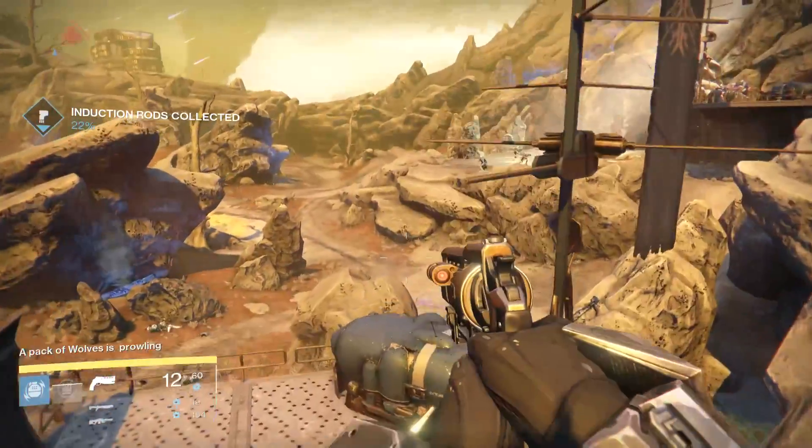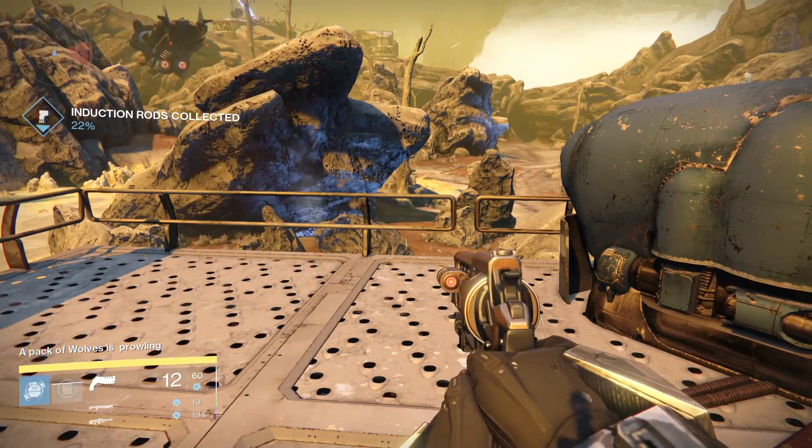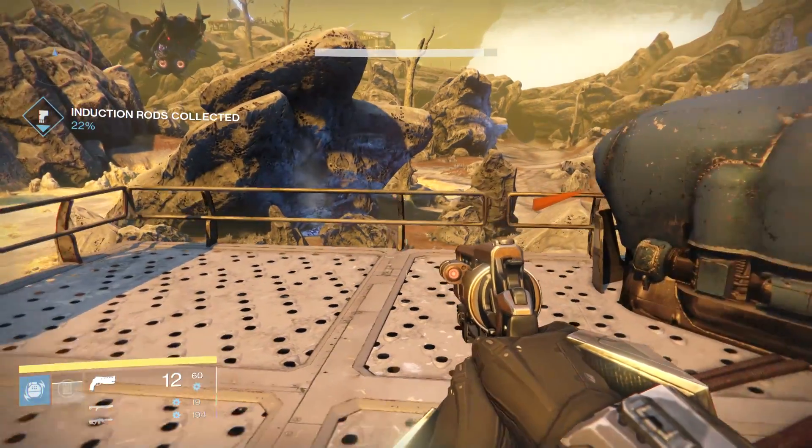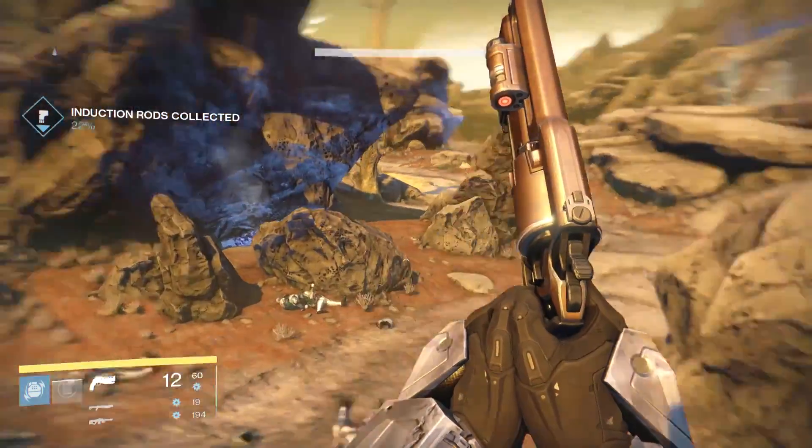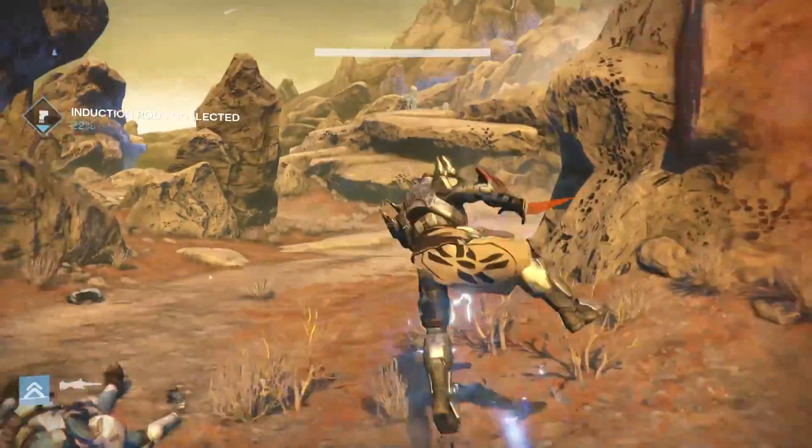What you want to do is look for that bottom left-hand corner — it says 'a pack of wolves is prowling.' That is an indicator that the event is happening in that particular area. If you read the bounty descriptions, it tells you what areas to go to.